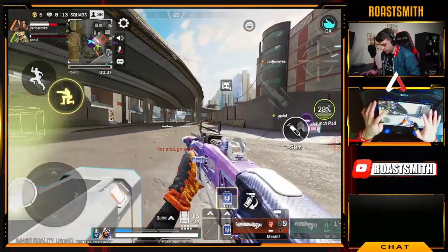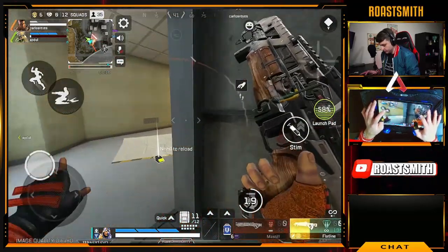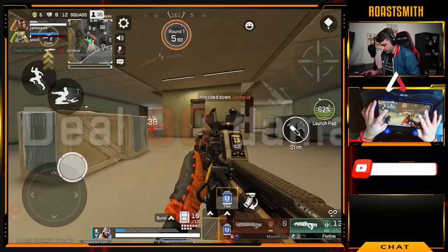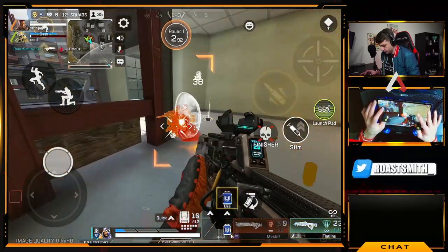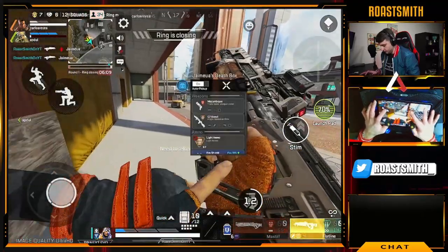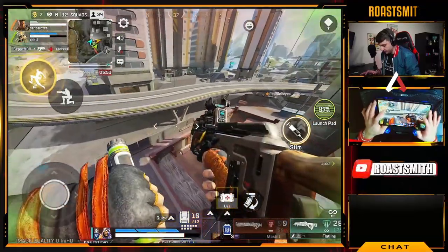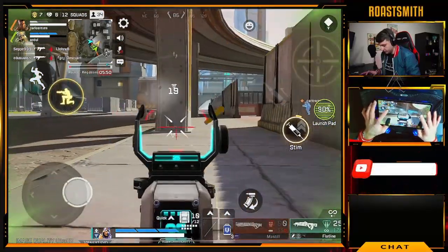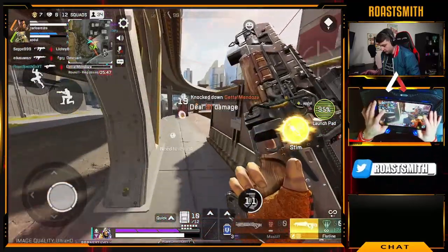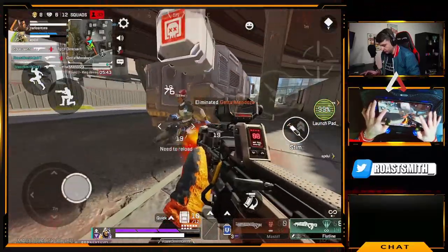Barrel stabilizer here, Level 3. Reloading — 10 till ring closes. I took it down. Give me your ammo, bro. What you got? Are you heavy? I'm going in. Drop it like flies — in combat.